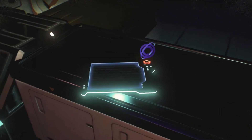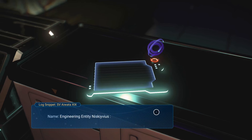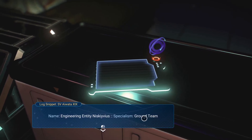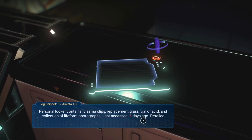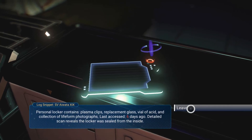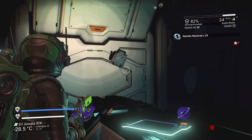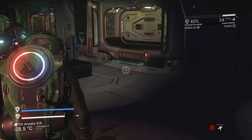Another log: 'Partial crew equipment record. Engineering entity Niscivius Specialum, ground team. Personal locker contains plasma clips, replacement glass, vial of acid, and a collection of life form photographs. Last access six days ago. Detailed scan reveals the locker was sealed from the inside.' Sealed from the inside? How could it have been sealed from the inside? What could have happened? I honestly don't know.